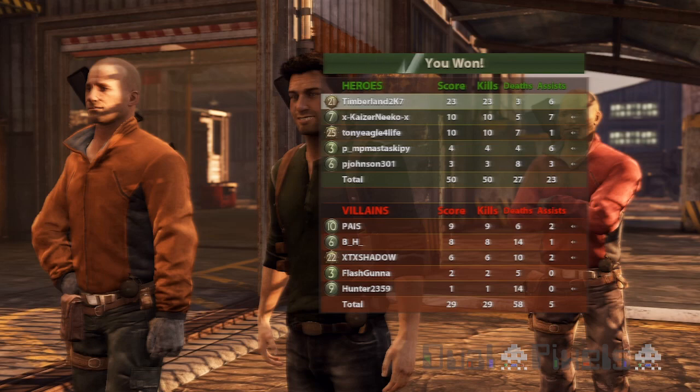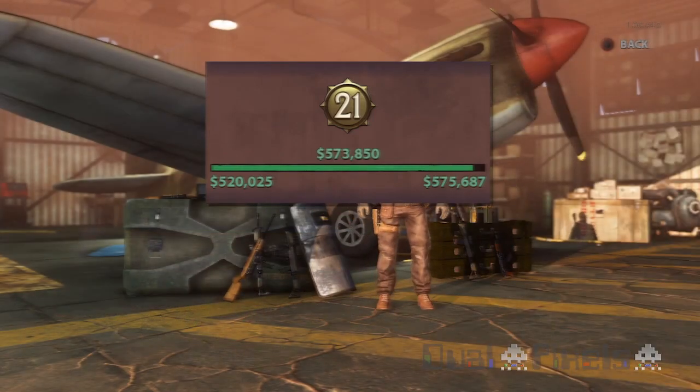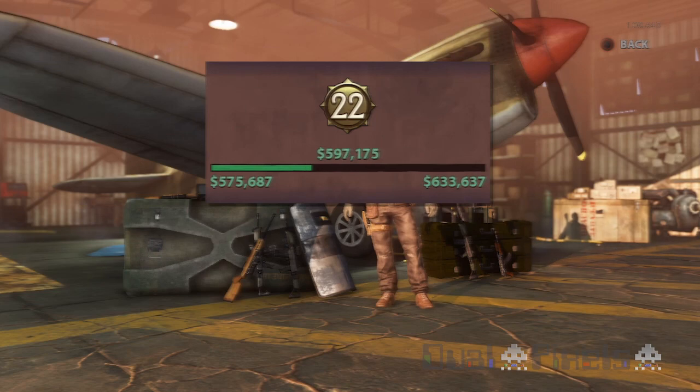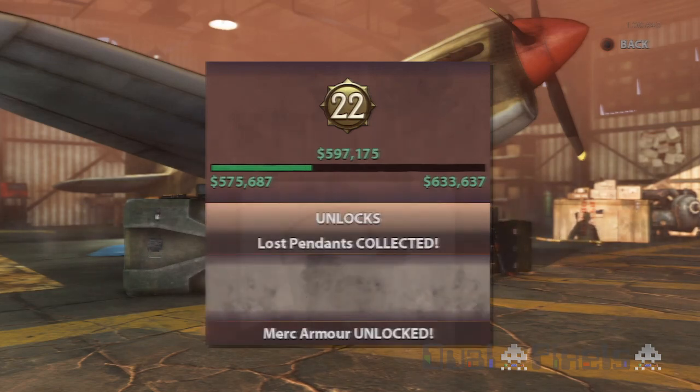We have a final score of 50-29, with the heroes winning. I finished 23-3, kills to deaths. This wraps up the first Dual Pixels commentary and general gameplay tips for Uncharted 3. Hope you guys enjoyed. This is Timberland logging out.